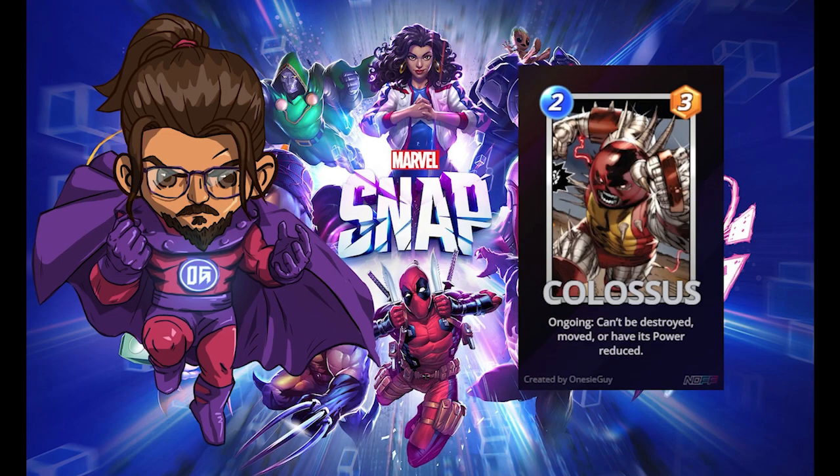Unstoppable Colossus. During an event known as Fear Itself, Colossus touches the Crimson Gem of the demon Cyttorak — the gem that gives Juggernaut his powers — gaining the demon's favour in place of his sister Magik. Attaining the same mystical power that enhanced Juggernaut, Colossus became the Unstoppable Juggernaut of Destruction. I just think this version of Colossus is so badass that I'd want to see some form of him in Marvel Snap, whether as a variant or possibly his own specific card with his own special abilities.